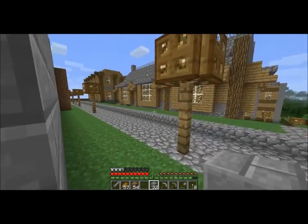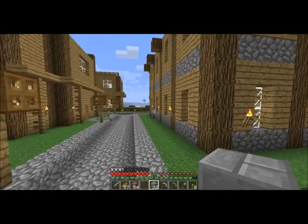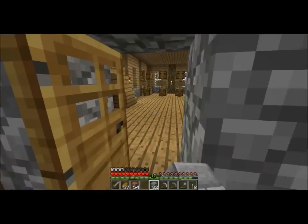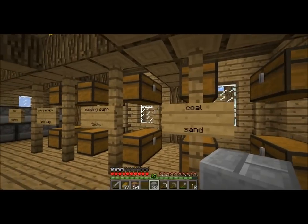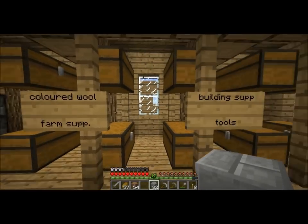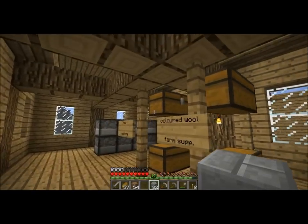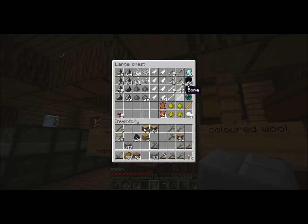I'm missing the enchanting table, which I made before. I might get a chance to start doing some enchantments here soon. Did I put the enchanting table? I don't think I did. I've got enough diamond, but — how do you make an enchantment table? I have forgotten.